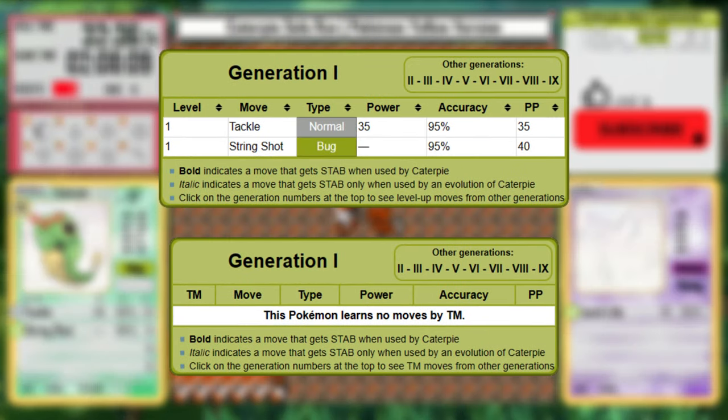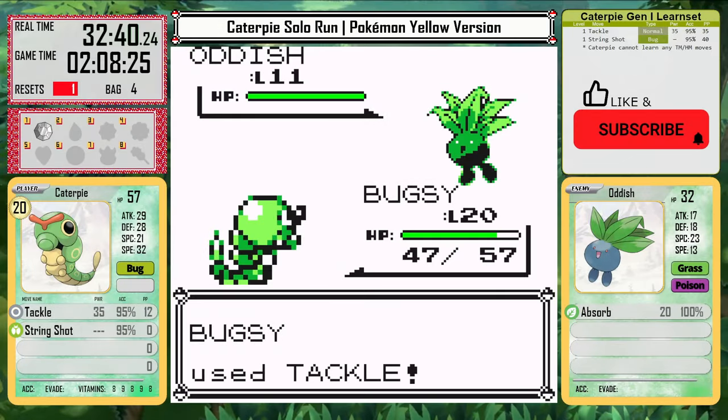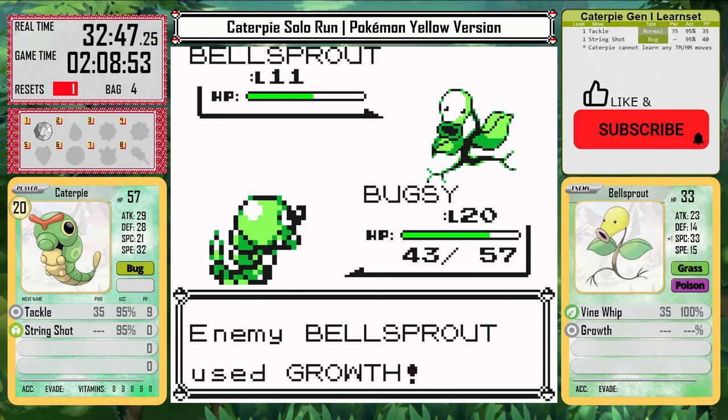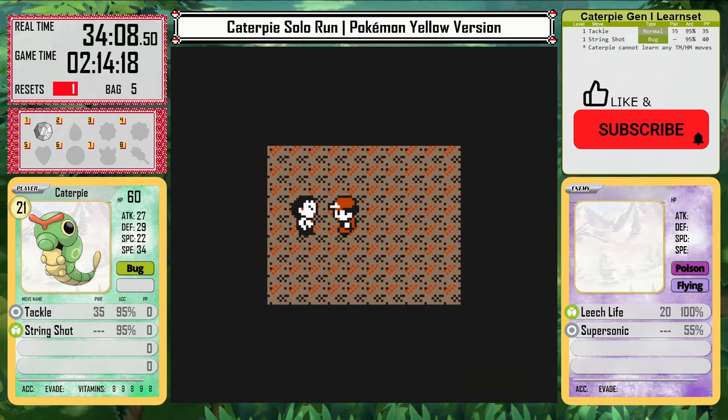Caterpie starts with Tackle and String Shot and doesn't learn any moves by level up, which means Struggle is going to be necessary. It's higher base power at 50 versus Tackle's 35, and it has 100% accuracy. In the early generations, Tackle only had 95% accuracy, which is really annoying. But once I'm struggling, I can even beat hikers like the one in Mt. Moon.